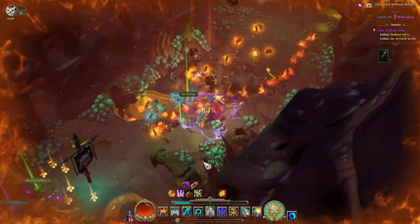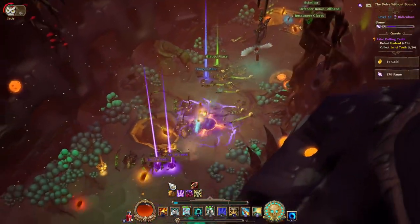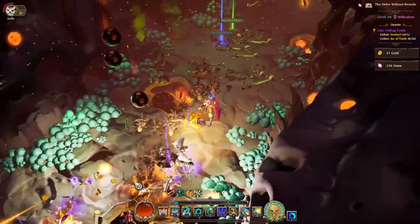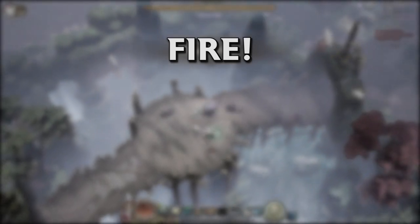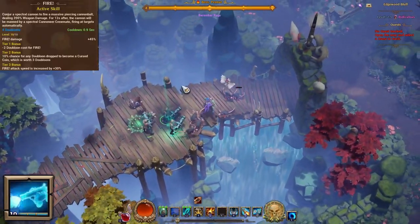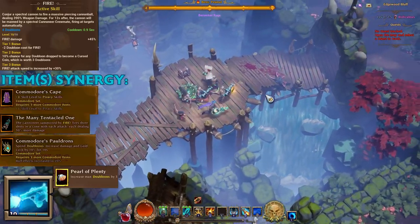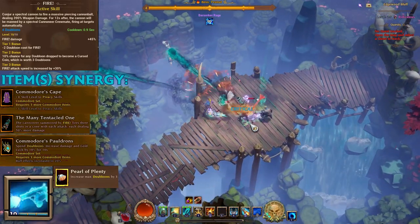On the tooltips you're seeing the base level 10 damages, cooldowns, etc. We'll start with the Piracy tree and then move on to the Cursed tree. The first Piracy skill is Fire — the skill that we all start with as a one skill point investment. It's interesting because it counts as a minion and benefits from minion damage such as Bane's Miasma.